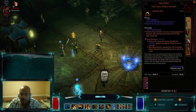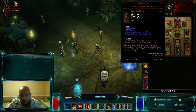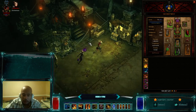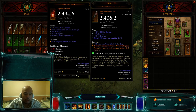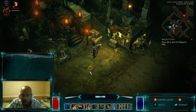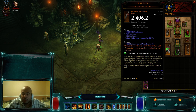Star Metal Kukri is another very important part of the pet build. Out of all the pieces, the Mask of Jeram, Tasker and Theo, and Star Metal are the most important. If you don't have a Star Metal you can mess around with Rhen'ho Flayer — if you don't have that you can use a Thunderfury, or even a Doomglaive, which is a pretty solid option because it has physical damage on it. Any of those are solid for a weapon but Star Metal is the best because it allows you to spam Big Bad Voodoo.